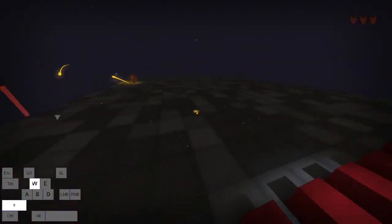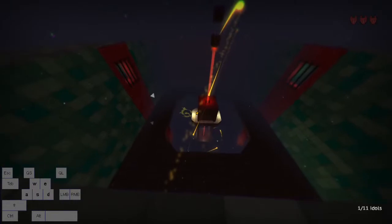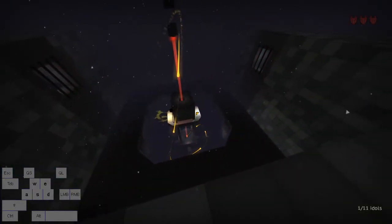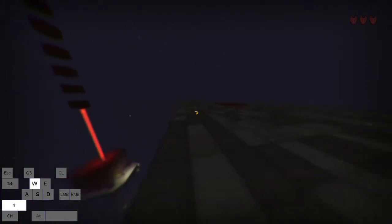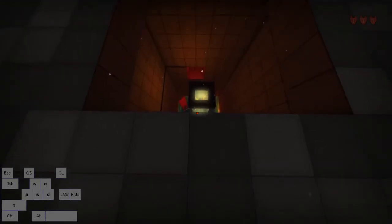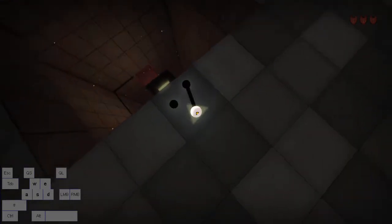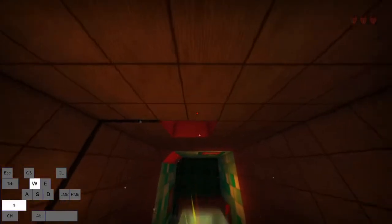Once you're up here, come over and block the laser beam to get to the altar and get that confirmation noise. Then when you come in here, run off of this dark block to land on the ledge over here.